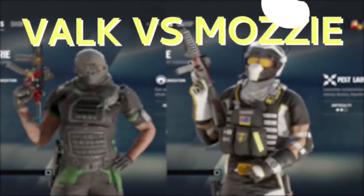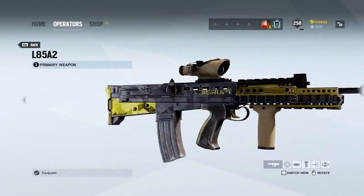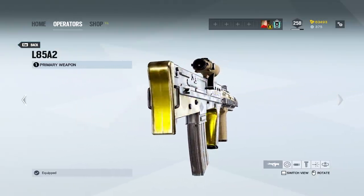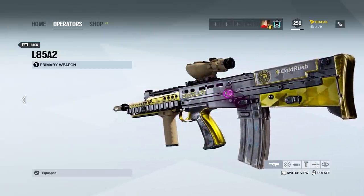Before we jump into the video, I quickly want to mention that you can buy the official Disrupt Gaming weapon skin for the L85 by going to the shop tab, scrolling down to the bottom, and clicking the esports section. So if you want to start playing Sledge or Thatcher in style, consider picking up the weapon skin.